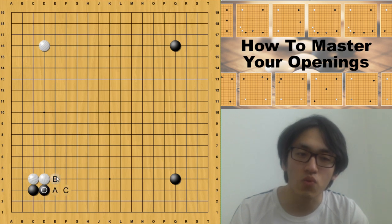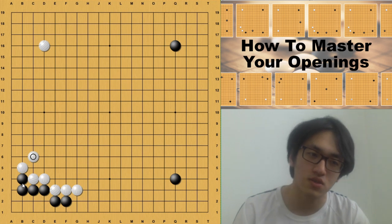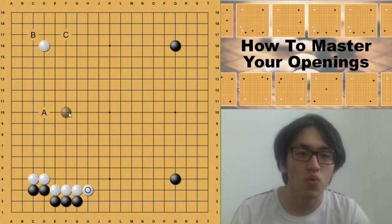After black extends, white has three choices. Option A is the traditional way — we know this is an old joseki — but in this case if you play this hane and tiger mouth, black is locally not good. This result is outdated. Black plays another move, and now black has two choices: one is to do the split move, and one is to go to the top left corner first.